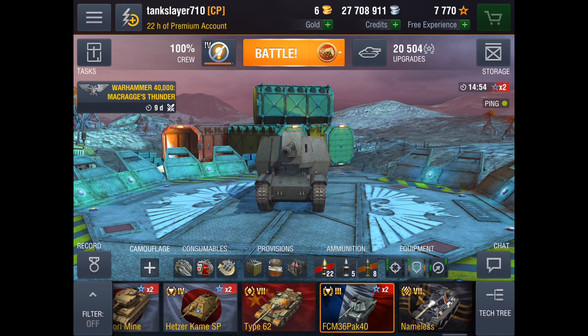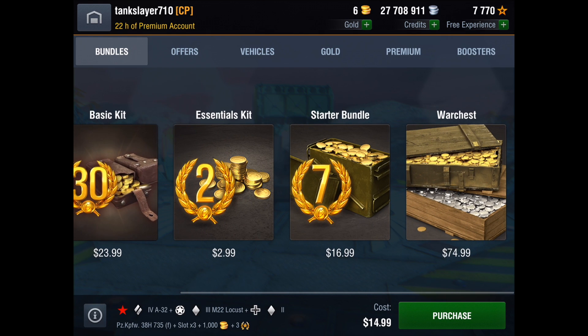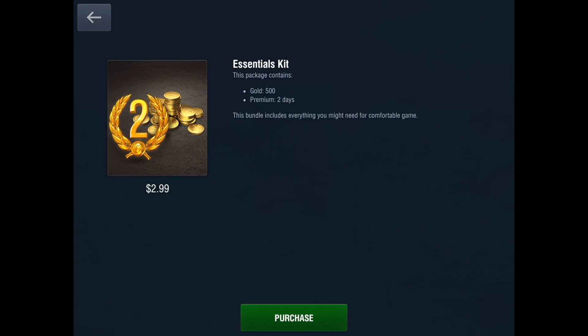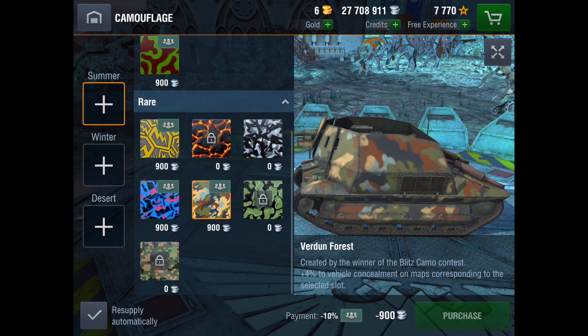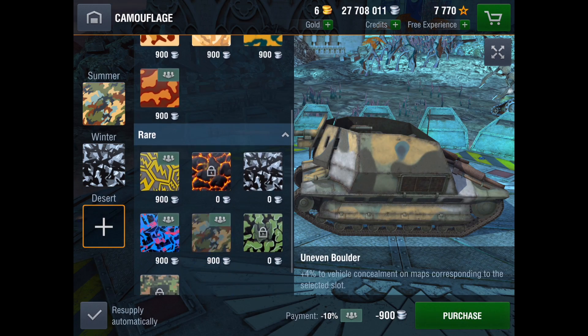Well, by using a rarely used button, you can get your gold camouflage for cheaper. Go to the store, then to bundles, then select the Starter Kit. This gives you 200 gold and two days of premium time for only $3. Now you can equip your tanks for three dollars a piece instead of five.